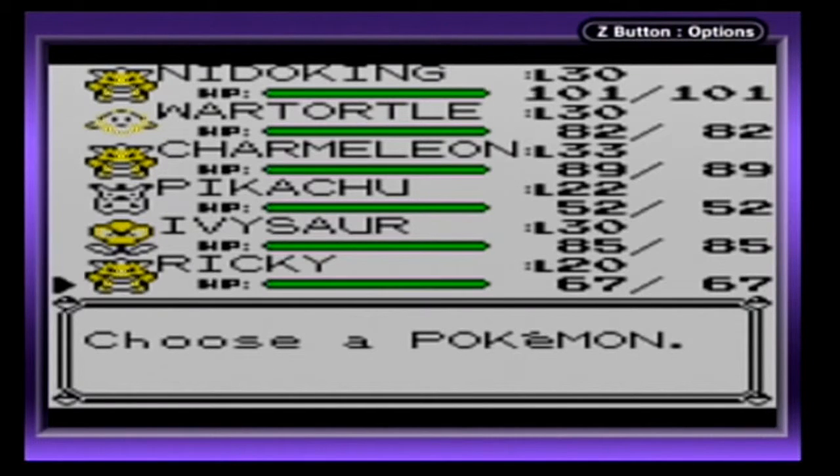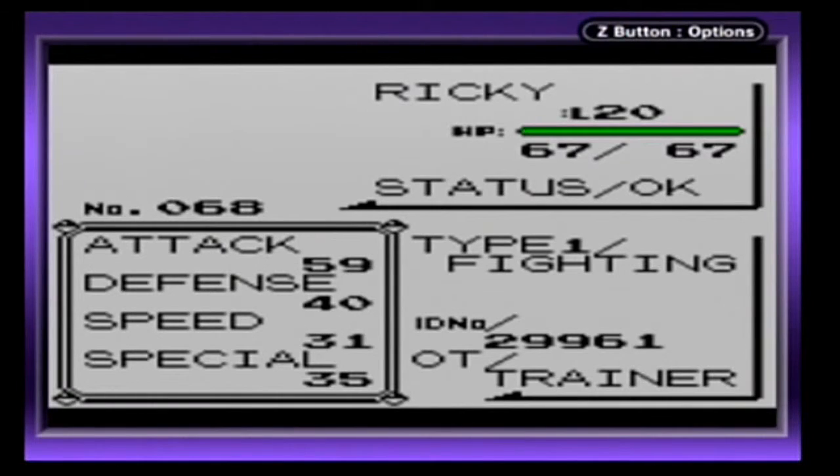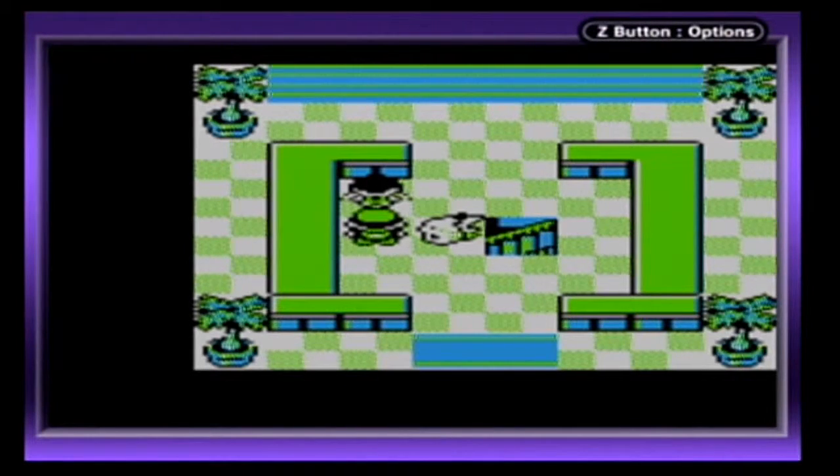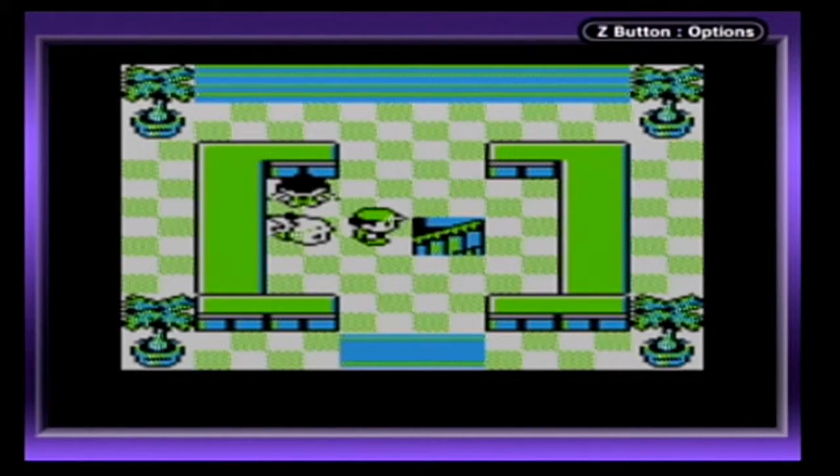So now we've got a Machamp. This is a good way to get a pretty decent Fighting-type Pokémon. It only knows Karate Chop, Low Kick, and Leer, but it's not bad. It's a good way to get a solid Fighting-type Pokémon at your disposal.